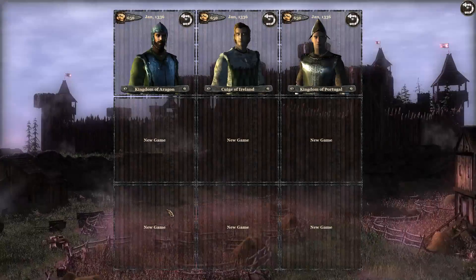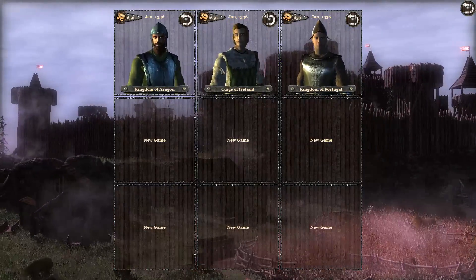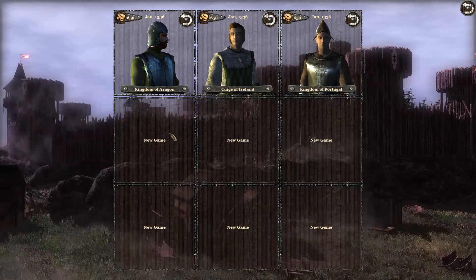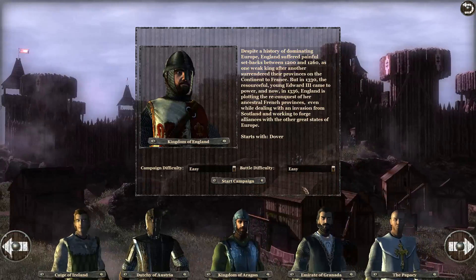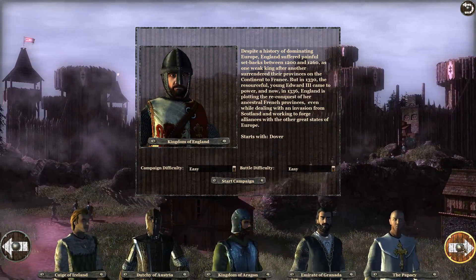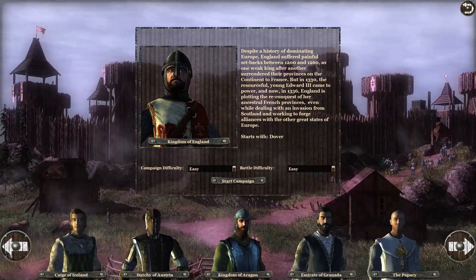What I'm going to do now is have a look at the new factions. I'm going to click on Campaign — I've got three kingdoms which we'll look at in a little bit of detail, because I want to illustrate a few points especially about poor old Portugal. You can see we've now got 14 new factions, starting with Ireland, Austria, Aragon, and Granada.